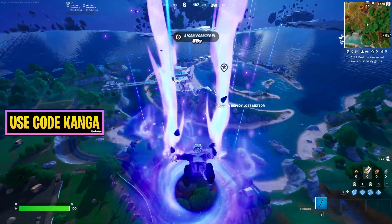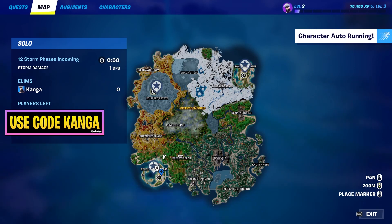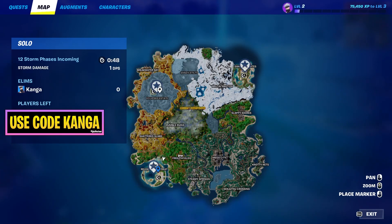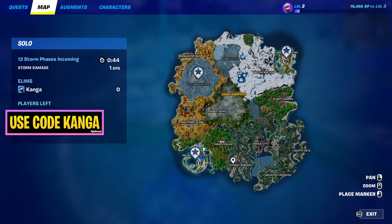One of the quests in the new Fortnite season is going to be to destroy weakened walls or security gates, and that's going to be possible at these three new locations across the map. Obviously you can see them in each corner. I'll go into this one as an example because I already know where one of these weakened walls is.